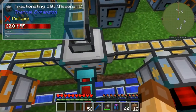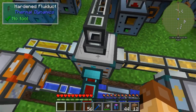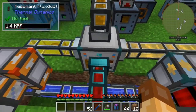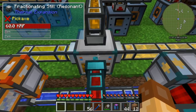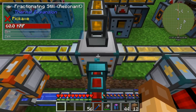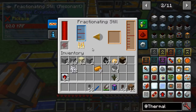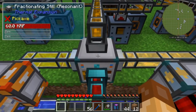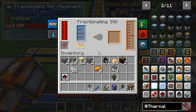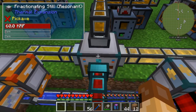This is a resonant fractionating still, because the machines in Thermal Expansion will run faster just by upgrading them. A hardened fractionating still will run faster than a basic fractionating still, etc. They will consume more RF a tick - a basic fractionating still runs on 20 RF a tick, this one is consuming 60 - so it is running three times as fast, consuming three times as much RF, and producing three times as much product in a given time frame.